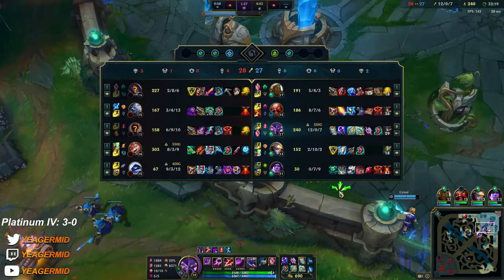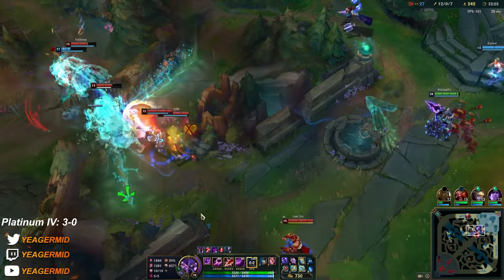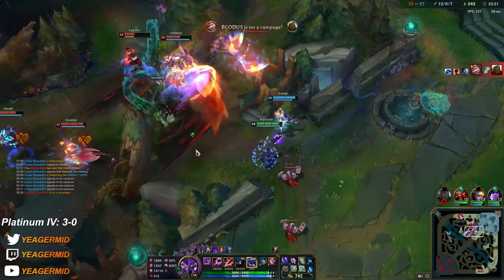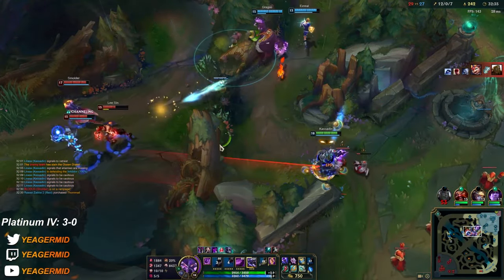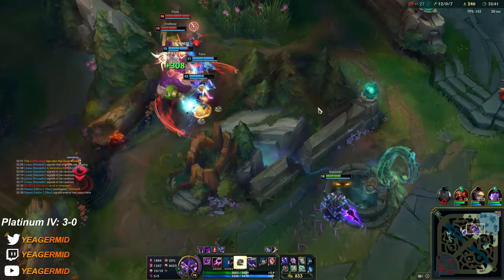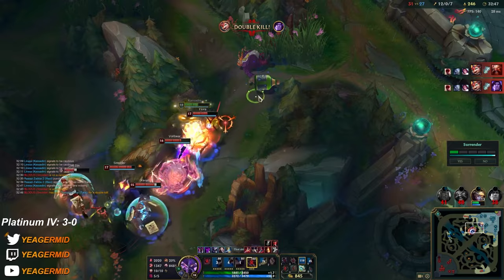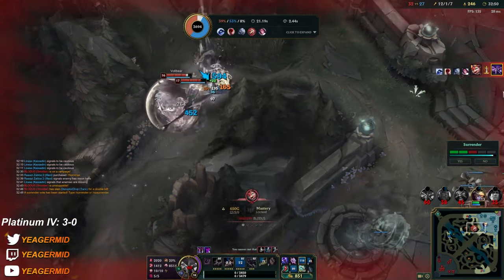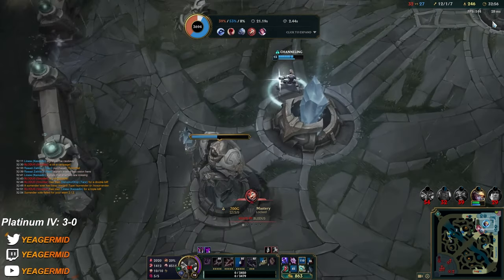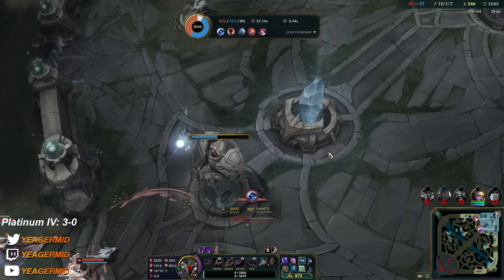We have to get a good engage — a fight where Gragas splits some of them up with his ult. Look at this guy ulting himself. You are not going to win with a team like this — there's no way. But looks like it's GG. This just goes to show you can even lose late-game Kassadin to a team like this.